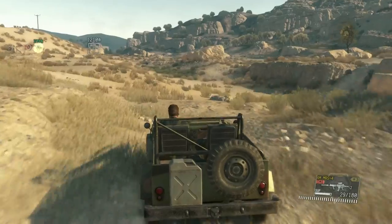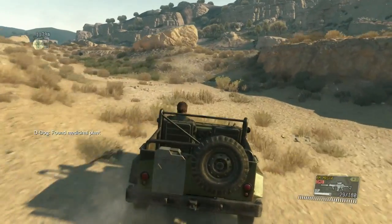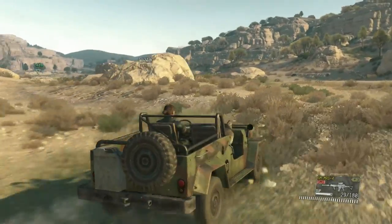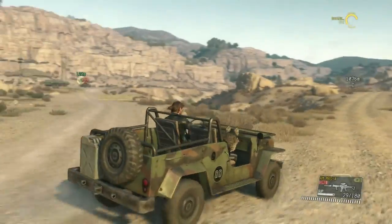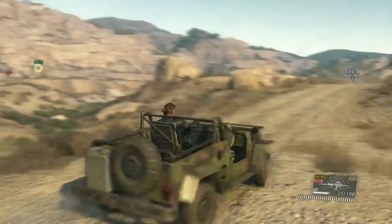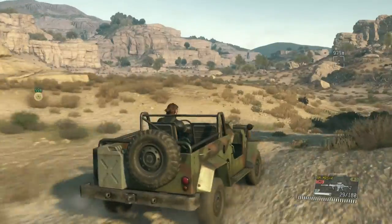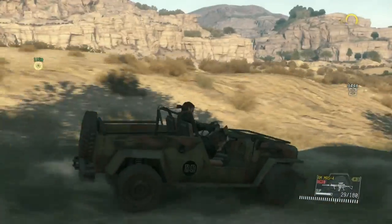If you're using D-Horse it's a little bit easier to get across without being spotted. Because we're using a vehicle, we just want to give them plenty of room so they don't see us and we don't get an enemy alert.